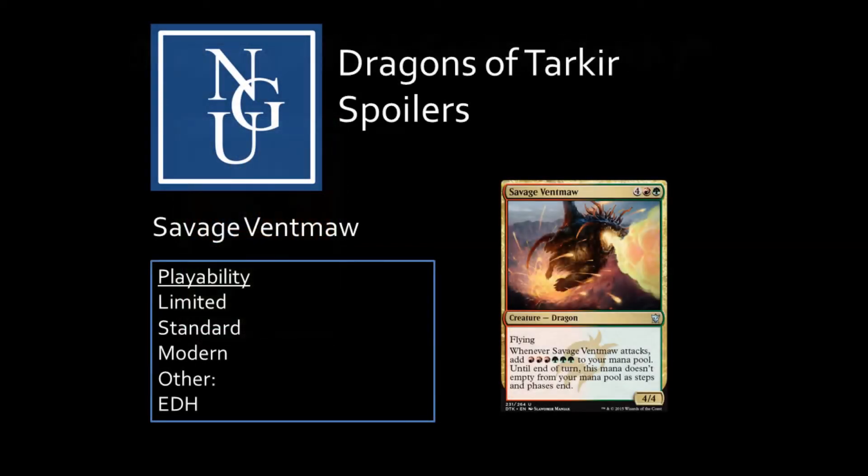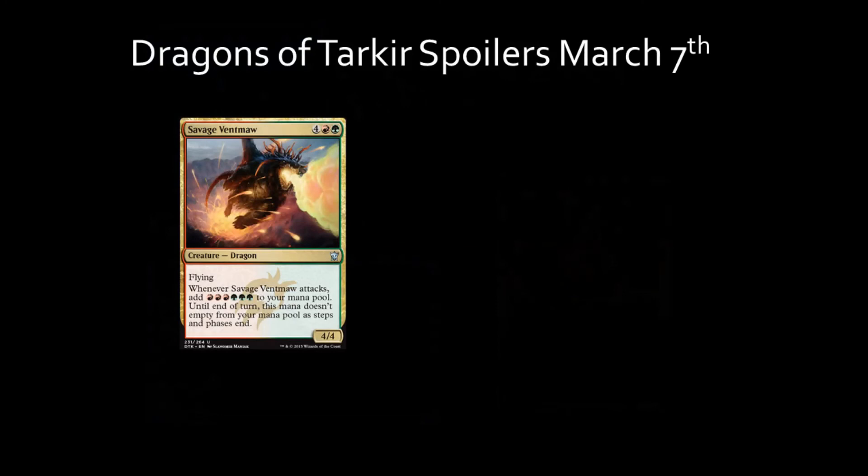Savage Ventmaw is an uncommon Flying 4/4 dragon creature with a mana cost of 1 red, 1 green, and 4 colorless mana. The activated ability is: whenever Savage Ventmaw attacks, the player receives 3 red and 3 green mana added to their mana pool. Until end of turn, this mana doesn't empty from your mana pool as steps and phases end. This card's triggered ability makes it a late-game mana producer you'll want attacking each turn for extra mana.